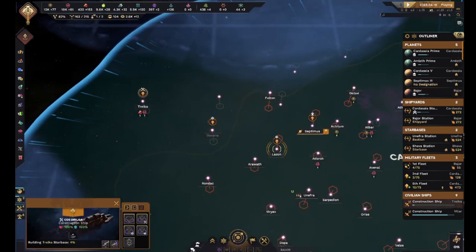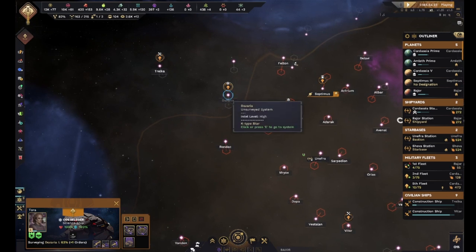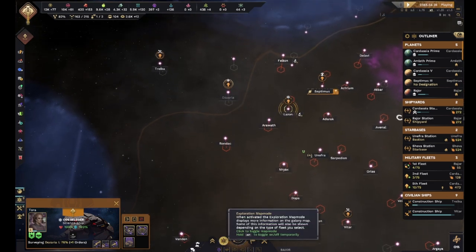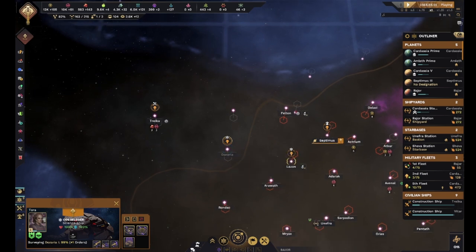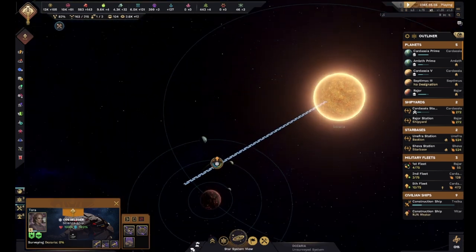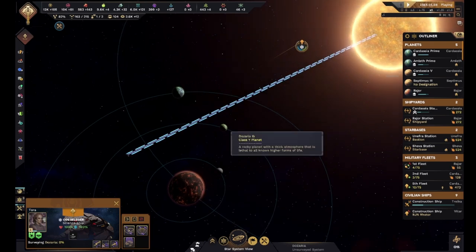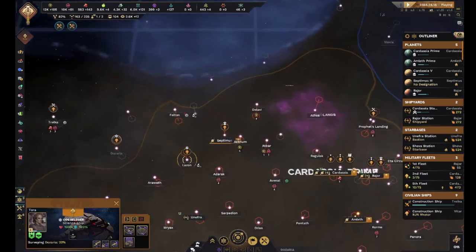Wait for those minerals to go back up - that's building a star base. You are surveying that system, which I guess doesn't really have a whole lot in it, does it? Yeah, it can't if there's really only two planets in here. Oh wow, this is a really crappy system - Class Y, Class Y. Nothing good for us there.